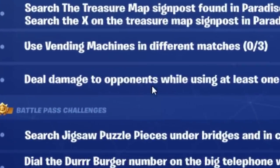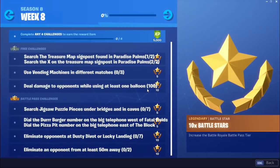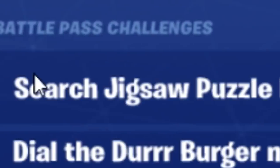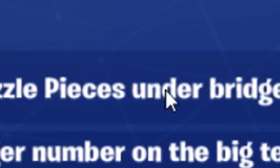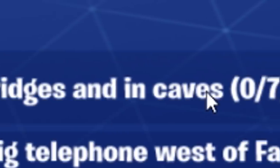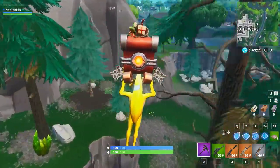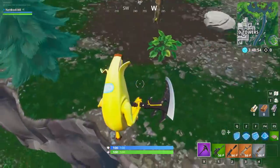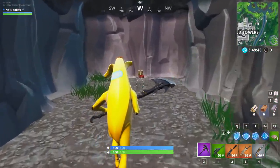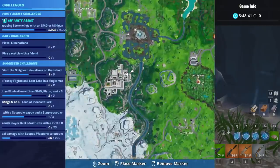The next challenge is deal damage to opponents while using at least one balloon — you gotta do 100 damage that way. Then we have the Battle Pass challenges, and the first one is search jigsaw puzzle pieces under bridges and in caves. I'm gonna show you the locations right now, starting with the jigsaw puzzle piece located in a little cave near Tilted Towers.